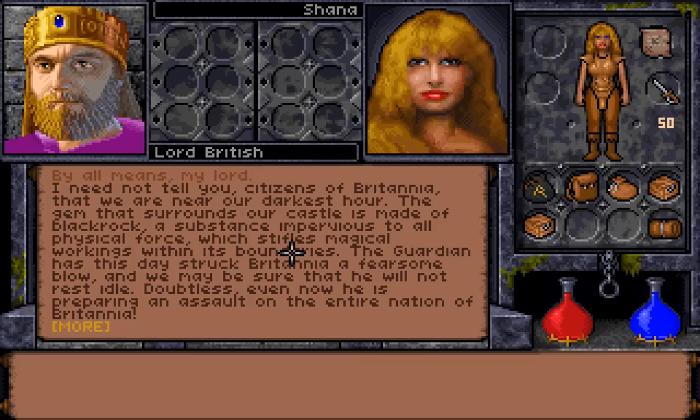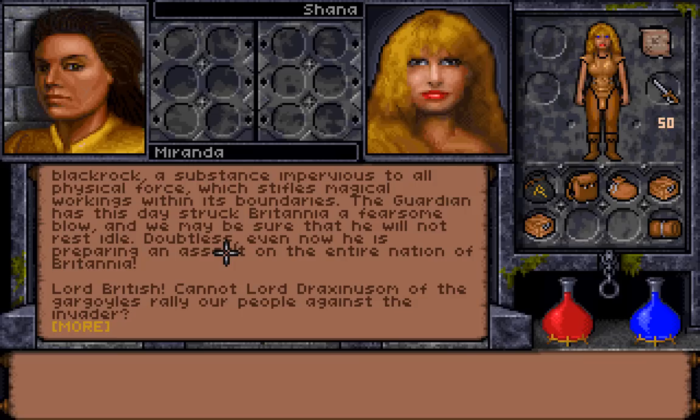It is Lord British! 'Greetings, Avatar! Shall we begin this meeting?' The dialogue in this game is done through various choices, and there is also trading, as you can see by the six slots next to each character. Lord British speaks: 'I need not tell you, citizens of Britannia, that we are near our darkest hour. The gem that surrounds our castle is made of black rock, a substance impervious to all physical force, which stifles magical workings within its boundaries. The Guardian has struck Britannia a fearsome blow.' It's kind of a grim situation we're just thrown into right away.